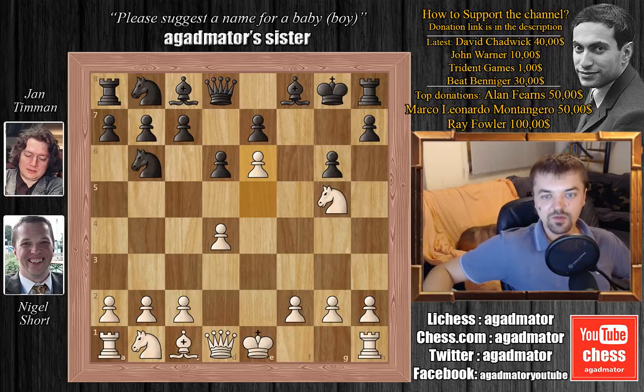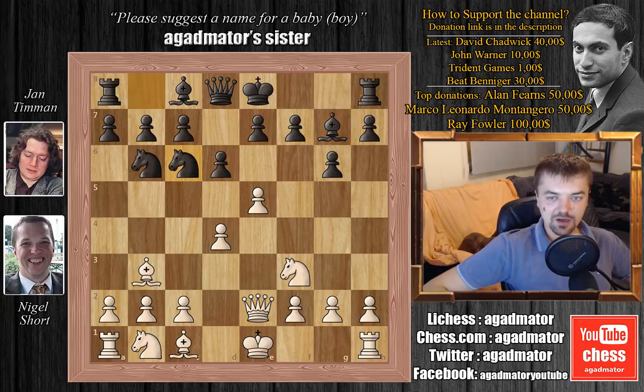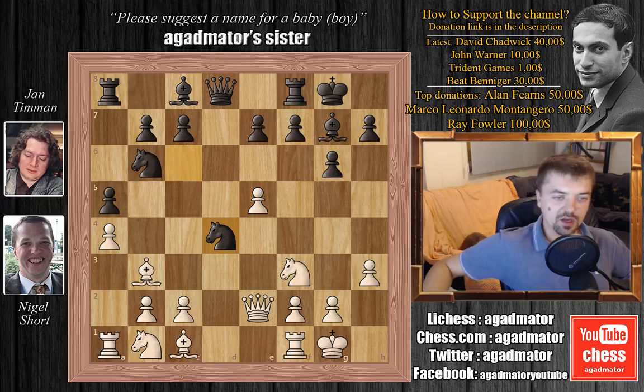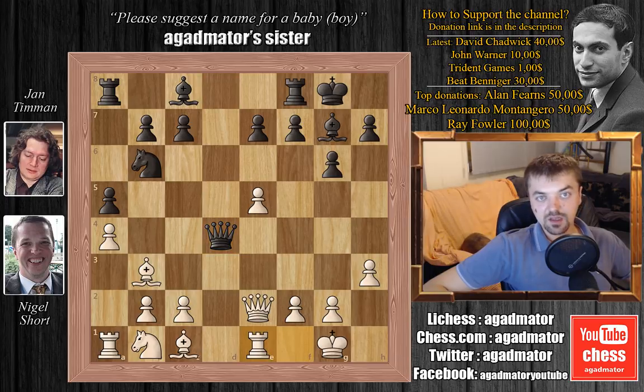But of course this is a classical time format game, so after knight to b6, Nigel played bishop to b3. We have bishop to g7, queen to e2, knight to c6, castles, castles, and h3 — not allowing bishop to g4. We have a5 threatening a4, and Nigel plays a4 himself. So we have d captures on e5, d captures on e5, and now knight to d4, attacking the queen, the bishop, and also the knight. Nigel doesn't want to give up his light square bishop. If he moves the queen, the bishop is going down. So he captures — knight captures on d4. We have queen captures on d4, and now rook to e1, defending that e5 pawn. It's a pretty standard position from Alekhine's defense, and this is okay for both players.